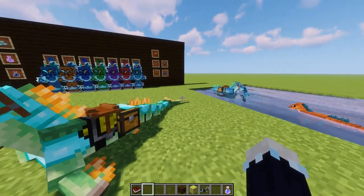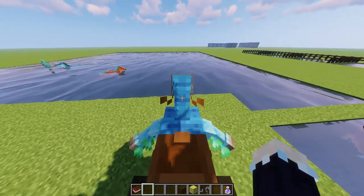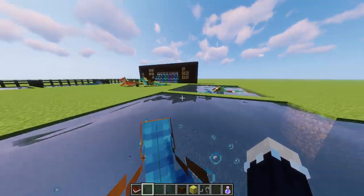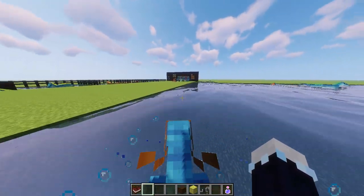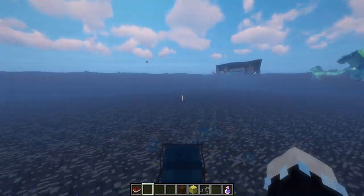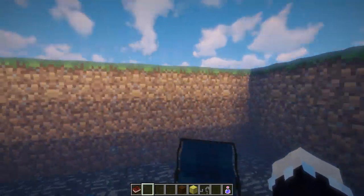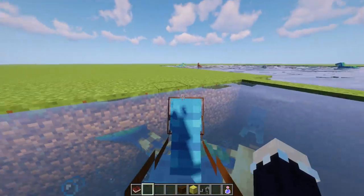Another thing to know about these guys is they are incredibly sluggish on land — look at this guy, he can barely move. But in the water, they are the fastest thing you will ever see. If you intend to live in the water or have an ocean base, these are the best things to have. They also give you water breathing while you're on them, so you can go underwater and not worry about anything as long as you're riding them. They also jump quite high when in the water.